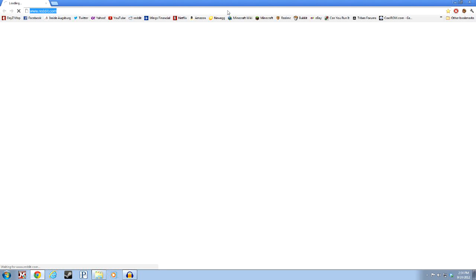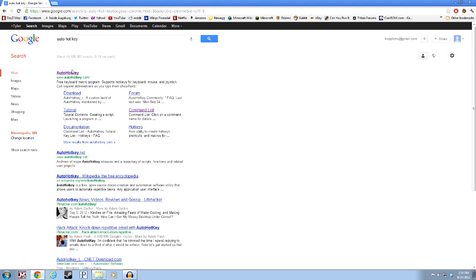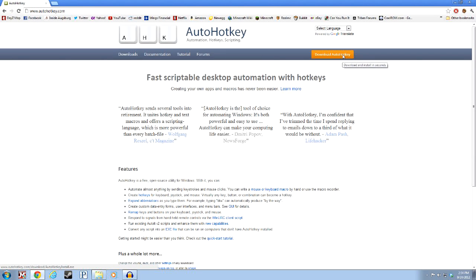It's a program called AutoHotKey. You just go to AutoHotKey.com and click Download. It'll give you a little installer — just install it.